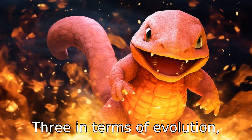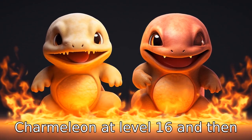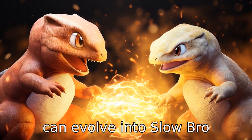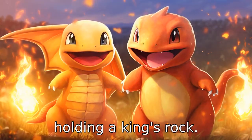Difference 3. In terms of evolution, Charmander evolves into Charmeleon at level 16, and then into Charizard at level 36. Slowpoke, however, has a different evolution pathway. It can evolve into Slowbro starting at level 37, or into Slowking when traded while holding a King's Rock.